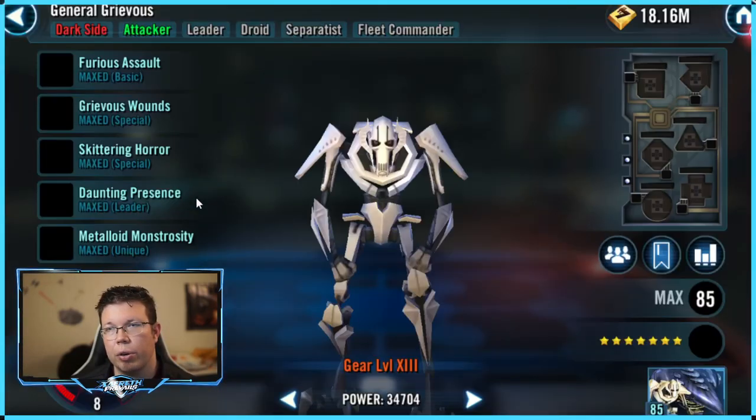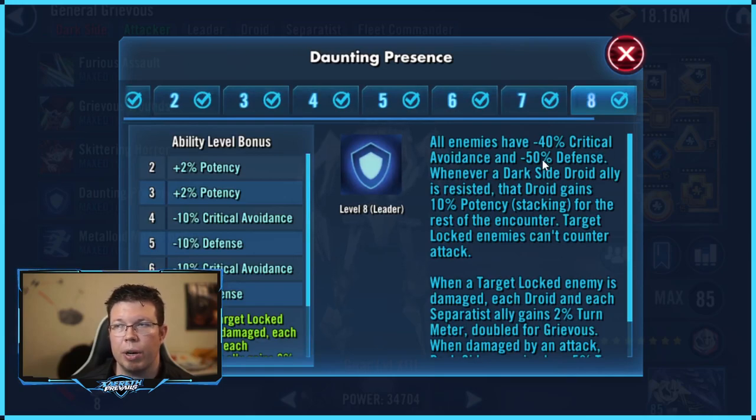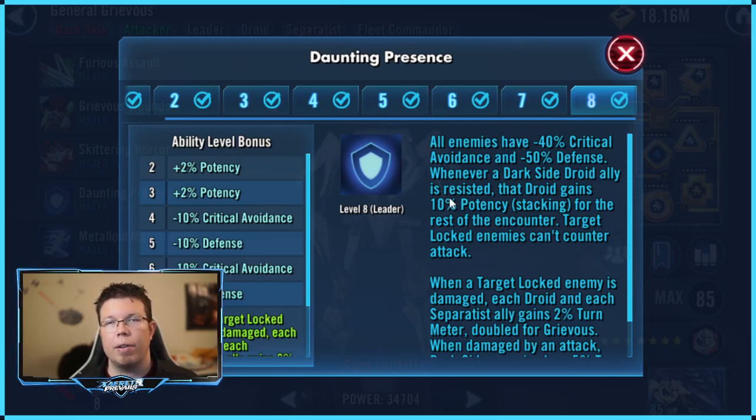Relic 8 is nice for General Grievous because you can start putting some potency on him, which is important. You can also improve the strength of your Malevolence — that includes your summoned Vulture droids having more hit points, more damage, etc. So it's worth it to get to Relic 8 if you can, if you have a big roster. But you can also do lower Relic levels — it's just fine. With that being said, let's jump into General Grievous. Lots going on, folks — his leadership is just crazy, debuffing all of his enemies' crit avoidance and defense.